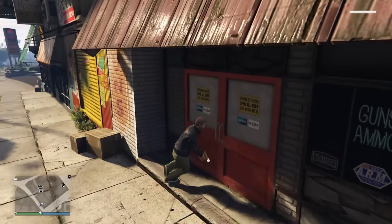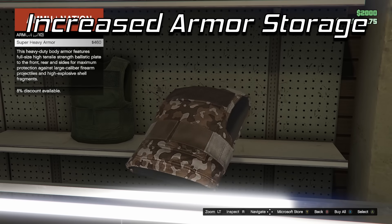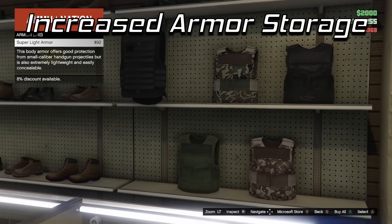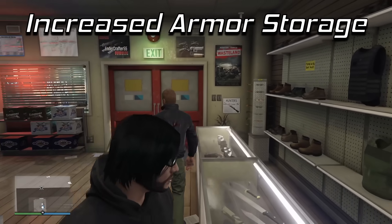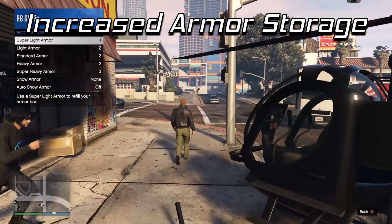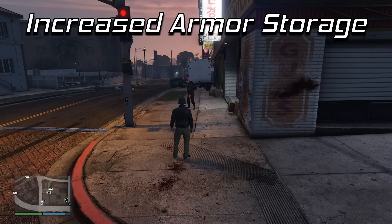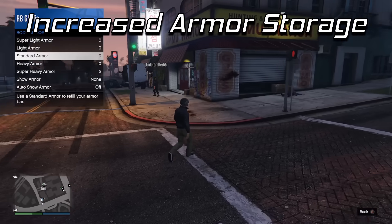The third quality of life change is increased armor storage. Not an increase to super heavy armor — that should stay at 10 — but let us buy 10 of each armor type. A previous change made the game use smaller armor types when only minor damage needs repairing, but that's only useful if you can hold 10 of each, which currently only happens through special Rockstar gifts. In regular gameplay it still expels super heavy armor, making that change pointless. Allowing us to buy and hold 10 of each armor type simultaneously would be the perfect solution.